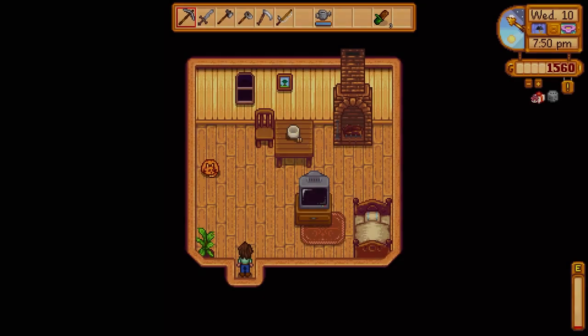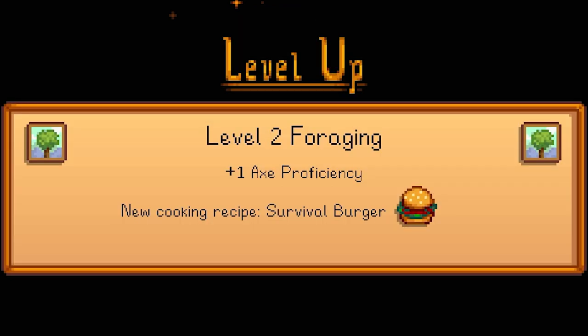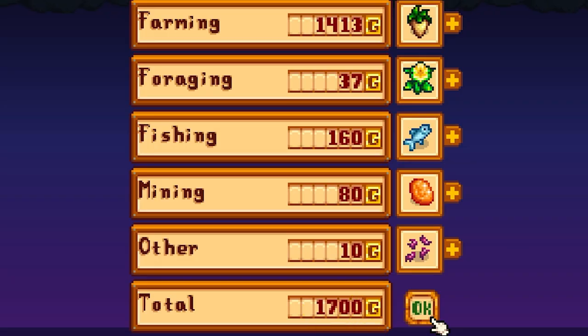A pretty basic day. Let's go ahead and put on the next day and see how much money we got. Leveled up our farming again — we can make a bee house, bread, and a farmer's lunch. Level two foraging — we can make a survival burger. Level two fishing — we can now craft bait. Really good day! $1,700 in gold. Oh yeah, we'll take it.